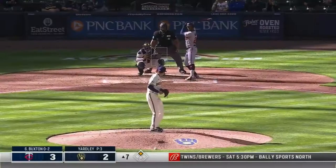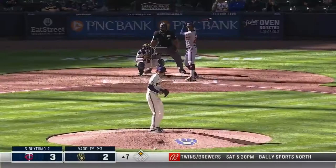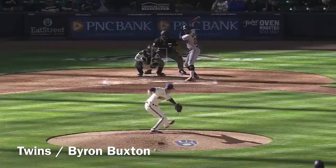Nick Castellanos. Byron 0-for-2 with a walk and a stolen base — he swings and launches high and deep to left center. Back it goes, deep it goes, and gone. Buxton with a long home run to left center.